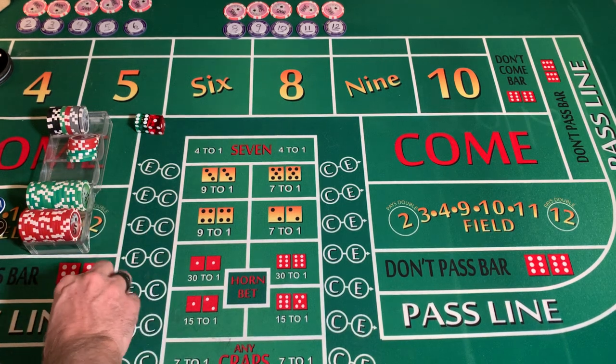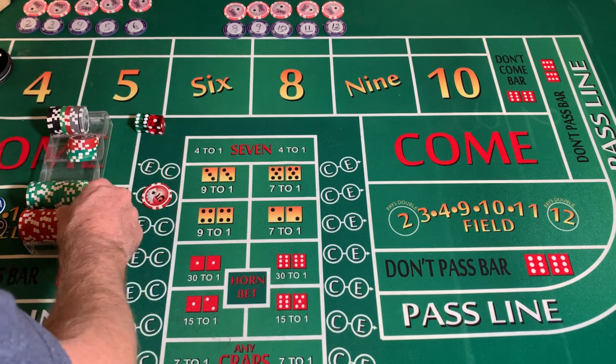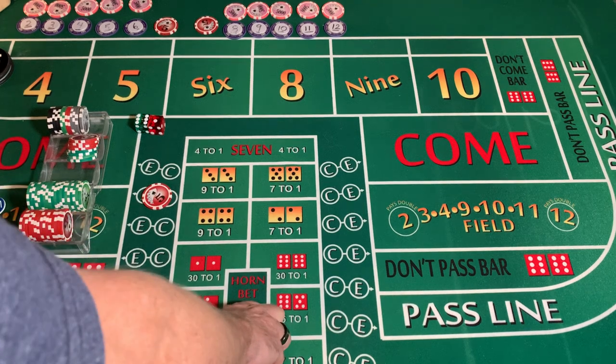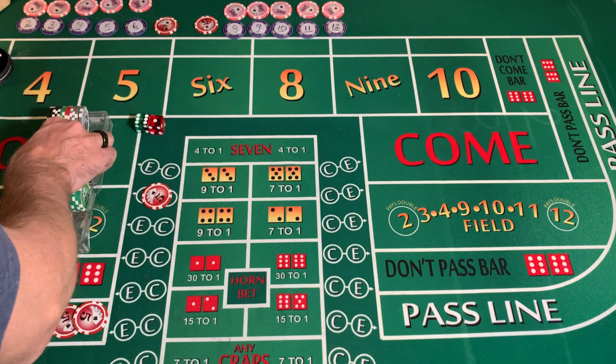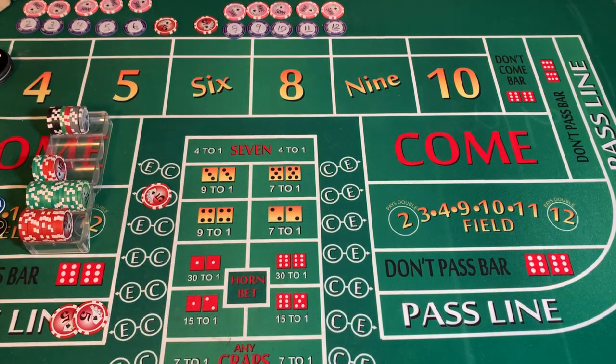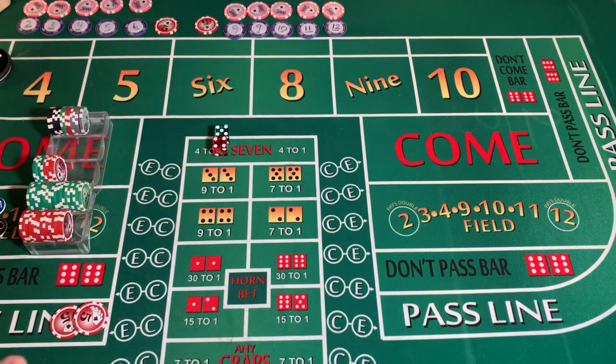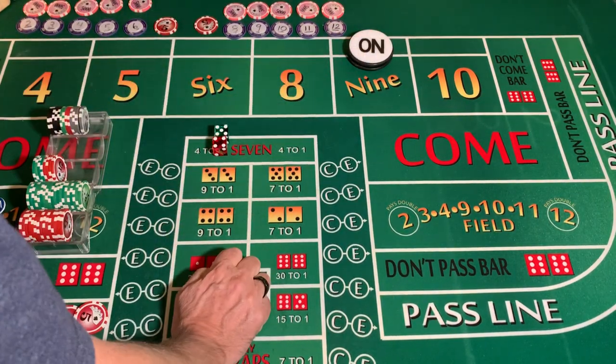We're on a $5 minimum table. We're going to play $10 pass line, $5 C&E broken down into a 4C 1E, $10 on our ATS broken down into a 4-2-4. I took a hundred, have a hundred twenty dollars from my profit bankroll ready to put out at risk when we establish a point. Five-four, nine — point is going to be nine. We have $25 on the table, that's all we really have to cover to make sure we end up with some profit.